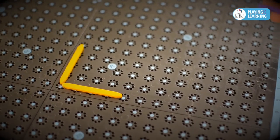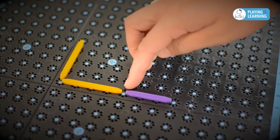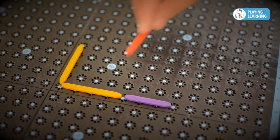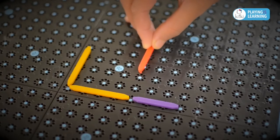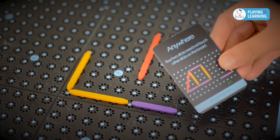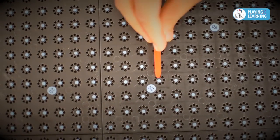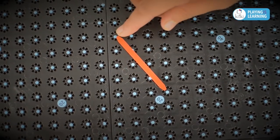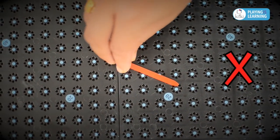All sticks must be placed such that they are interconnected through the blue dots and at their ends only. For example, a stick may not be placed such that its end touches another stick in the middle. At the same time, a stick cannot be placed loosely unless the player has a special power that entitles him or her to do so. At all times, the sticks are placed such that they connect any two blue dots on the board. Placing them loosely or disconnected is not allowed.